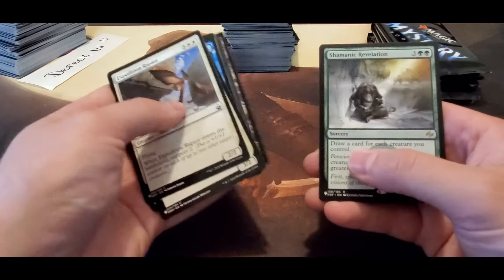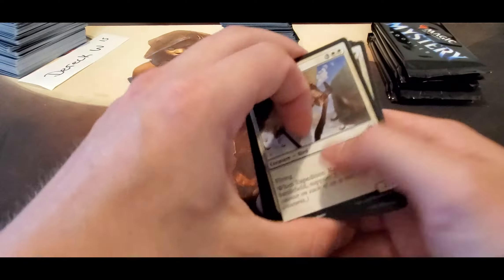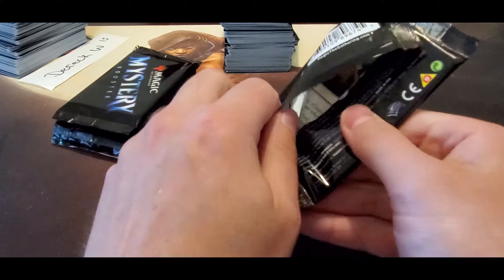Burner's Heart, Ancient Den, Revelation, and a Sundial. Come on, help us out with some money.